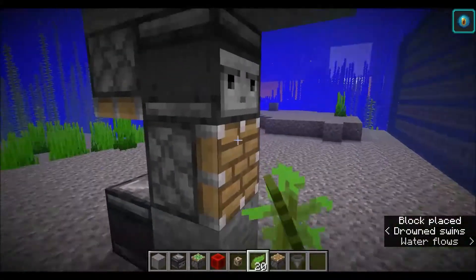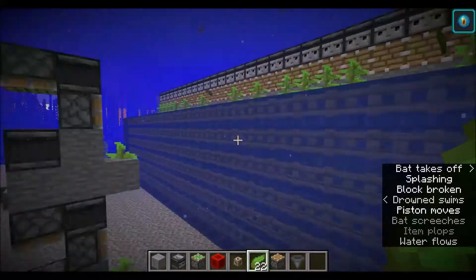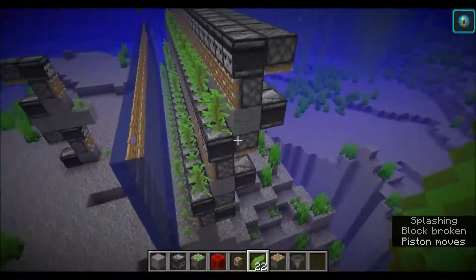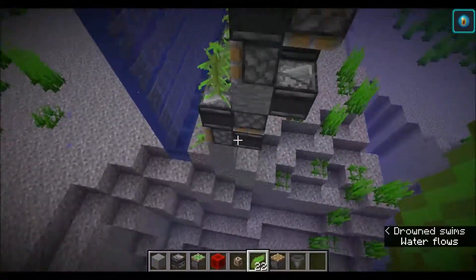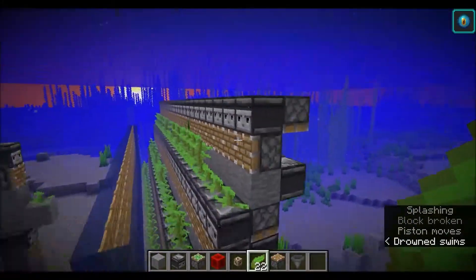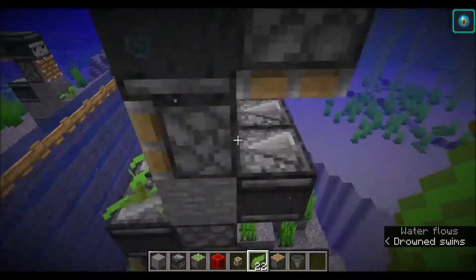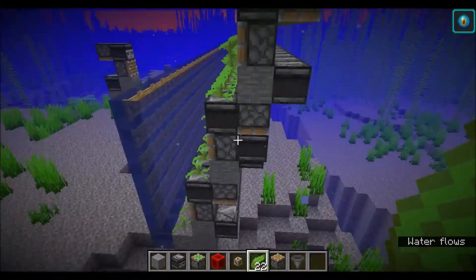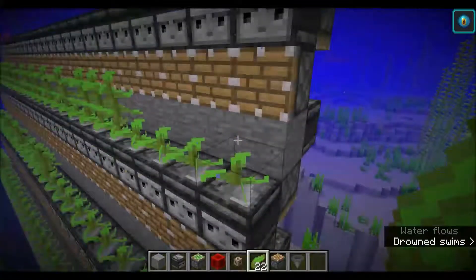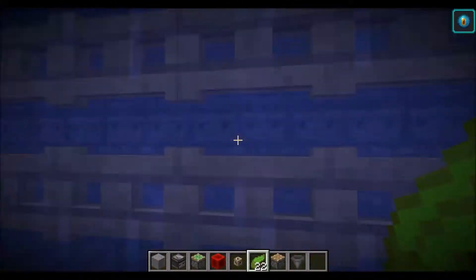Every so often the kelp will get stuck on the blocks, and that's not really what you want. I don't know if there's a way to fix that other than stacking it in this tiled diagonal design. Now when you do it that way, it does have a side effect - it will cause a chain reaction all the way down the line. But it will only trigger along one row - watch, it only goes all the way down this single row; it doesn't harvest the whole thing all at once.